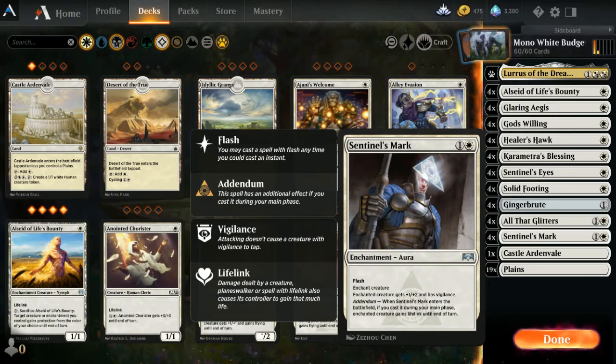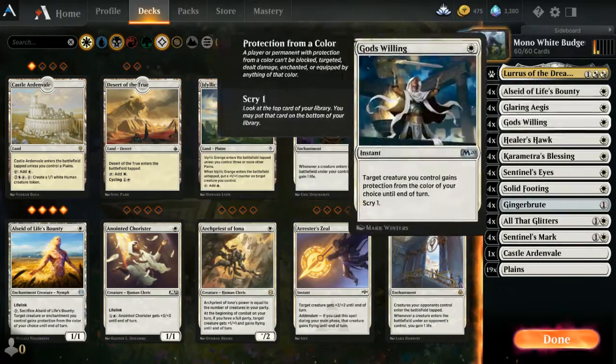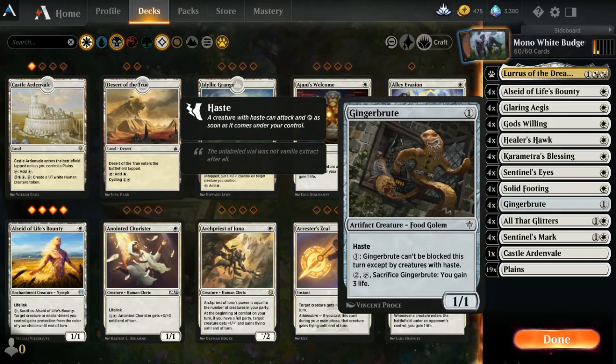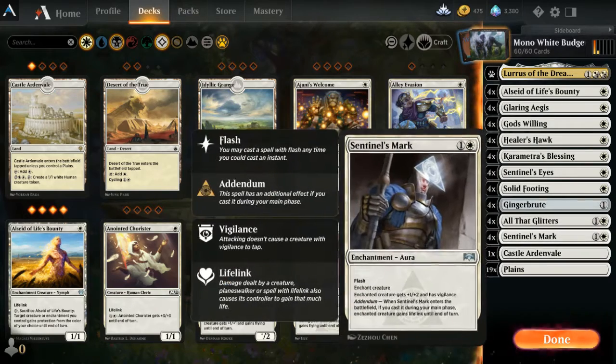Sentinel's Mark can be flashed in — it doesn't have to come in during the main phase. It enchants a creature giving plus one, plus two and vigilance. When you play it in the main phase, it also grants lifelink until end of turn. Al Said and Healer's Hawk already have lifelink, but it's a big boost for Ginger Brute.